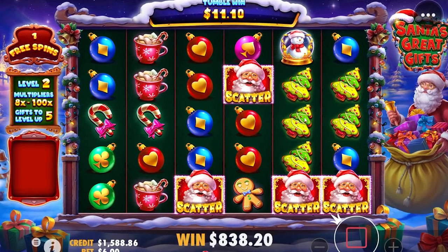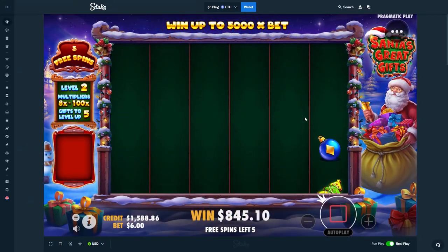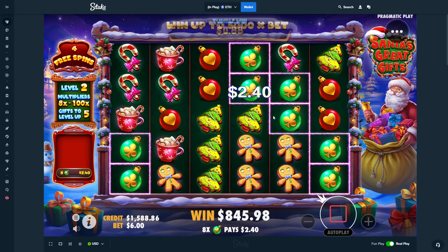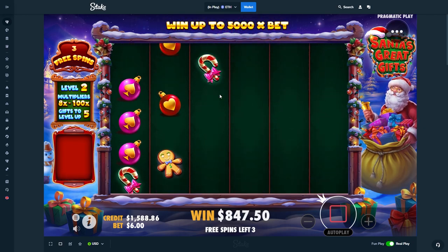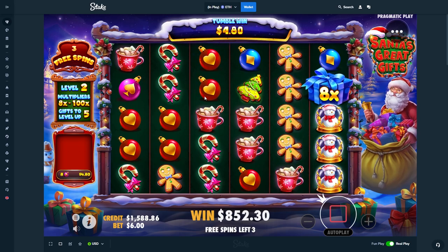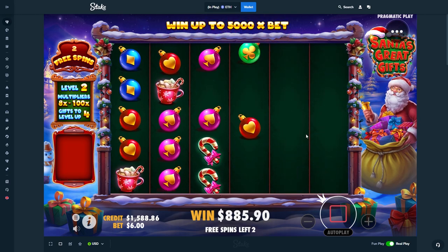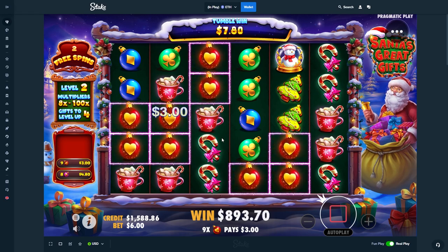Purple or green — green, nice! But we still need a zap. We get a four scatter — it's still five spins. I thought we got maybe like an extra spin or two. We get an 8x, we'll take that. Three spins left, we made about 200 profit — kind of makes up for the last bonus a little bit.